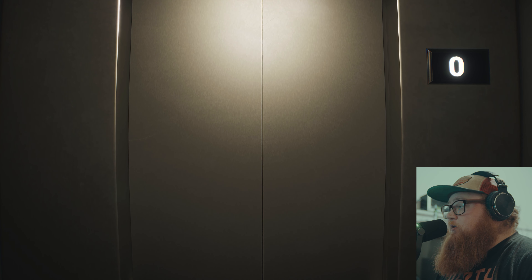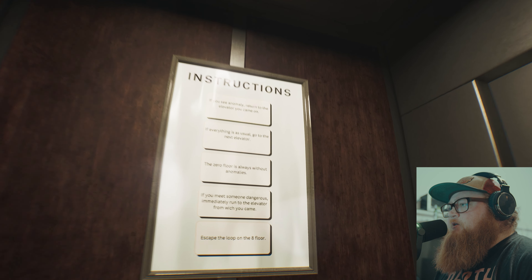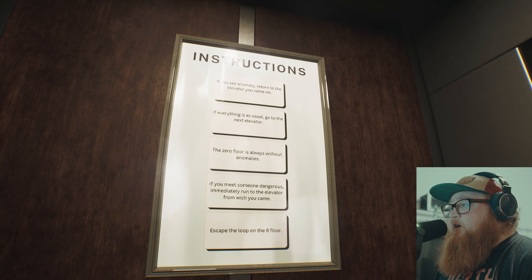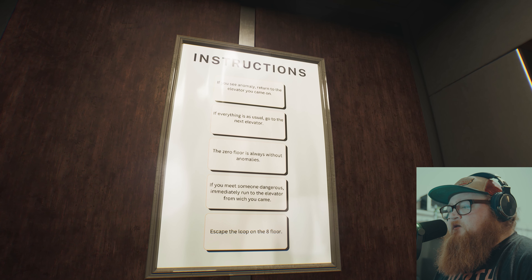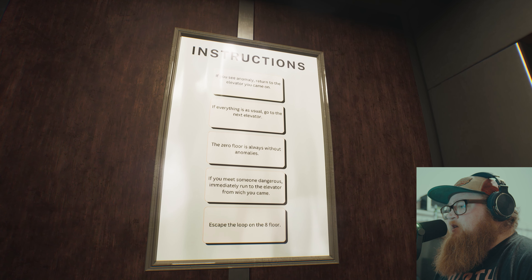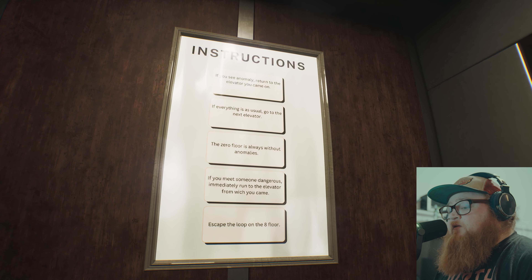We are in the elevator. The instructions say: if you see an anomaly, return to the elevator you came on; if everything is as usual, go to the next elevator. The zero floor is always without anomalies. If you meet someone dangerous, immediately run to the elevator you came from. Escape the loop on the eighth floor.